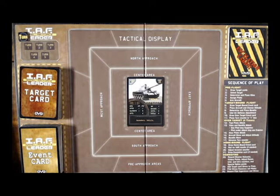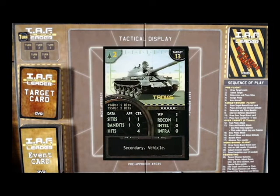Flying a mission in Israeli Air Force Leader is pretty straightforward. There is a sequence of play listed on the right-hand side of the board, and the first step is to draw a target. We've already drawn this target — these tanks — because they were a secondary target. We started the mission day drawing two cards. Our first mission was a failure; we came close to destroying a military base but fell three points short of damage. So now we're going to fly this secondary target, which we had already decided. You have to decide if you're going to fly a secondary when you choose your primary as well.